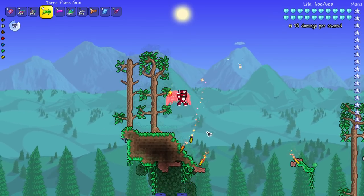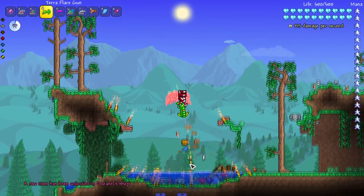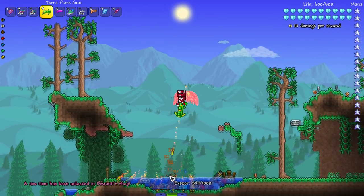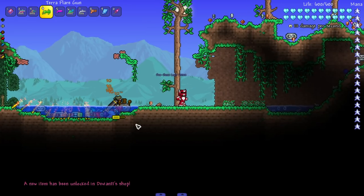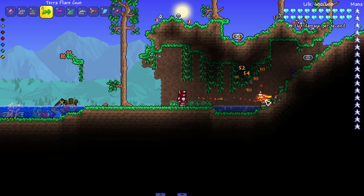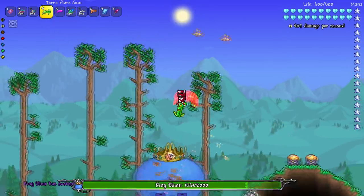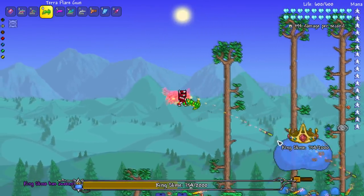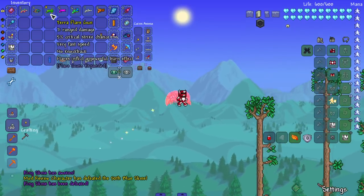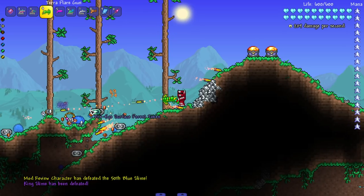Next up we got the Terra Flare Gun — flares inflict a powerful burn effect. They changed the projectile too — beautiful. Let's bring in a Rainbow Slime. The ticking damage hitting at 10 damage was from the flame effect — yeah, that's pretty good, a lot of damage ticking at once plus shooting the enemy. Let's bring in King Slime to see what kind of damage we can put out while shooting and having that burning effect on — pretty good, and that's without armor.